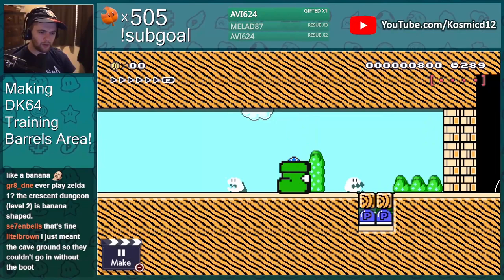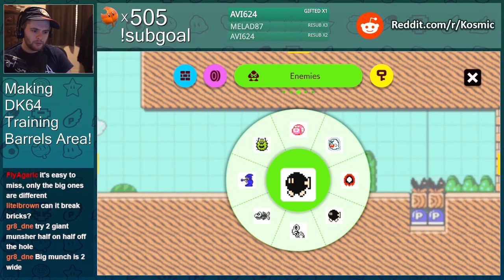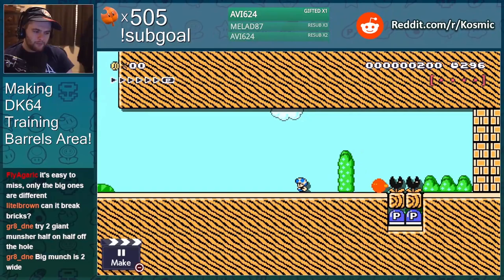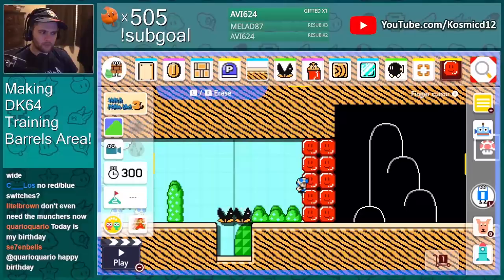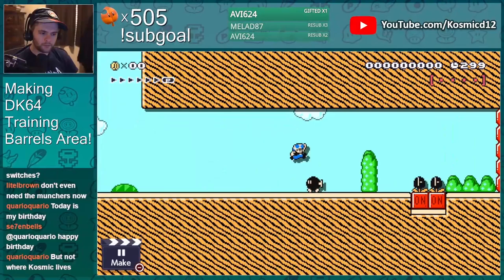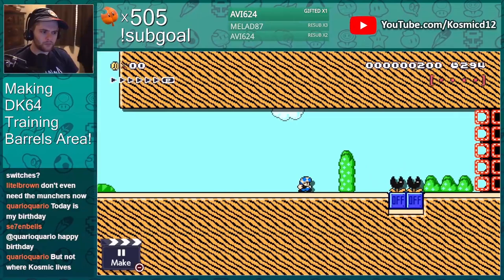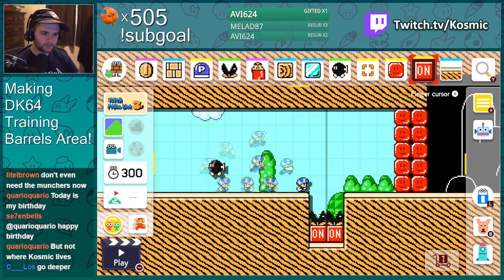Wait, I thought it could break those — didn't it break them over there? Is it the heels one that can break those? What would bombs do? Oh well, there's bomb cheese. Actually it's a switch — that's a lot better. There are easy solutions but I don't want it to look too stupid.